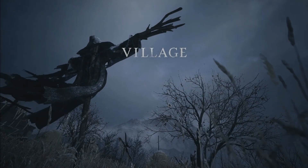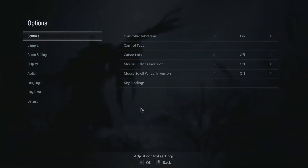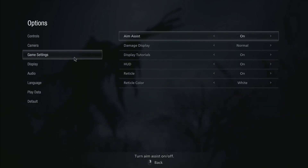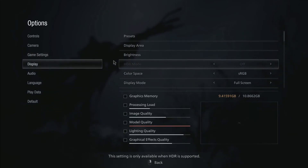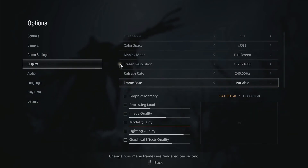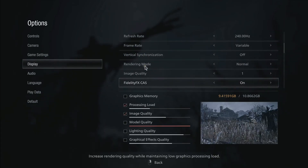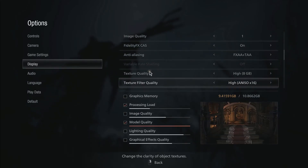Alright guys, here we are — the final demo of Resident Evil 8 Village. This is the PC version and the most important one, because this is what I'm going to do my A-Drag Plays first playthrough on. I'm just double-checking that the graphics settings have saved, and it looks like everything saved. Everything is on max except ray tracing, because I don't have an RTX graphics card.